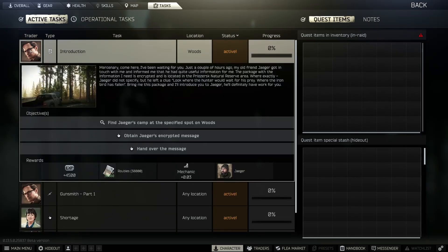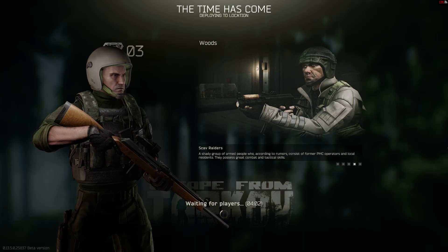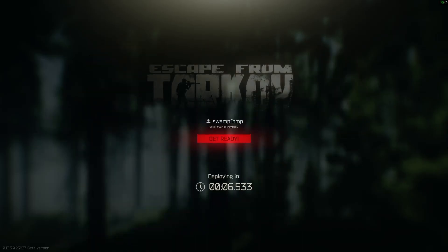It all starts with going to Woods, obtaining Jaeger's encrypted message, and just successfully extracting with that. With this plan in mind, I headed to Woods in hopes of completing this mission.